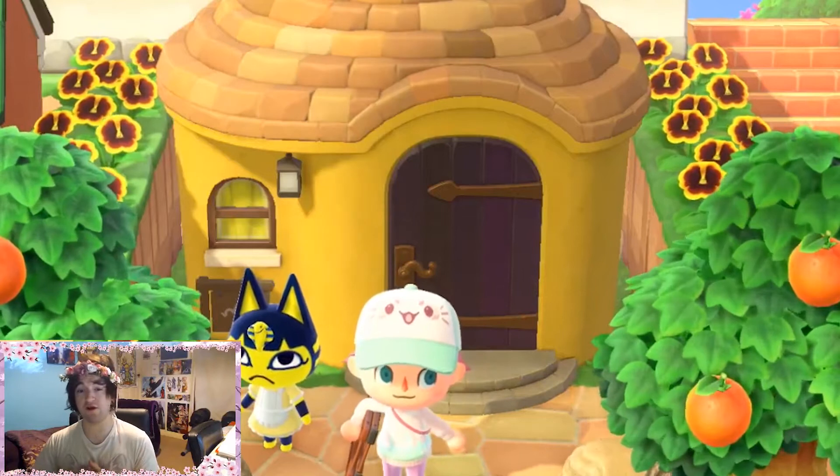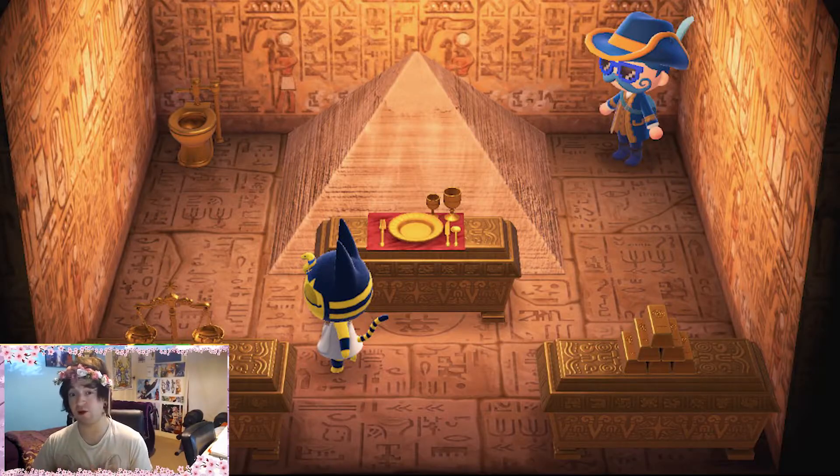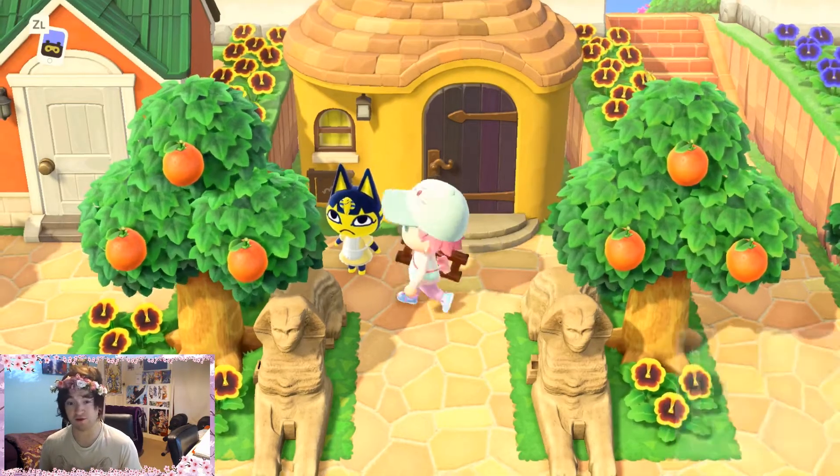The exterior of her house has a lovely golden yellow tone to it, while the interior is shaped much like an Egyptian tomb. Her catchphrase is 'me meow.'